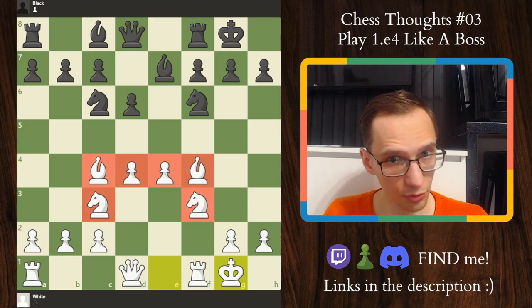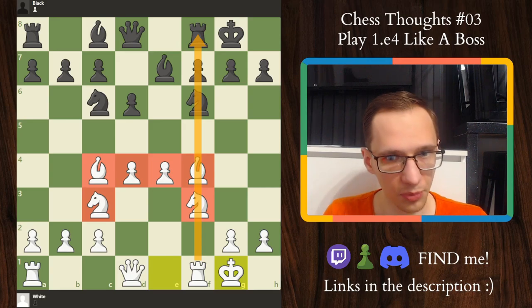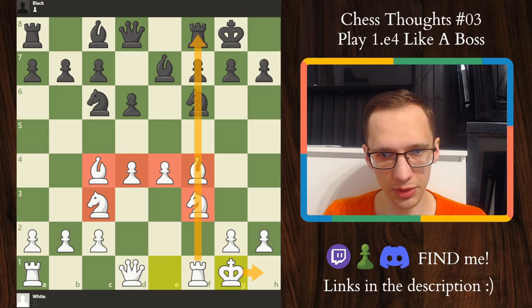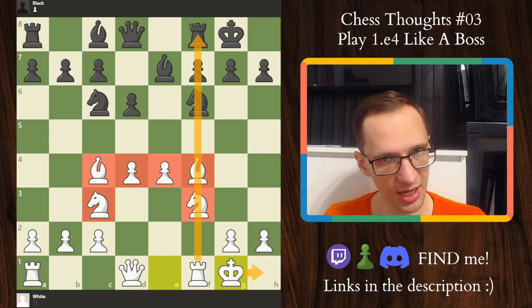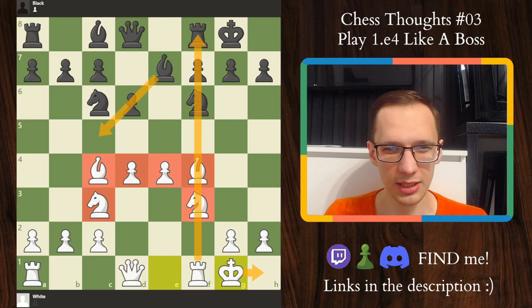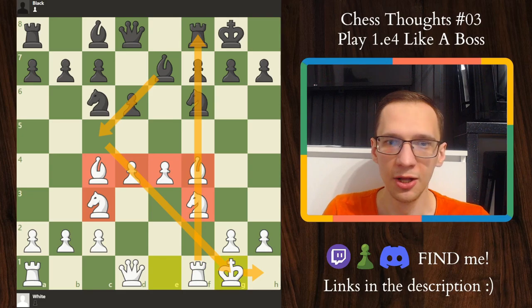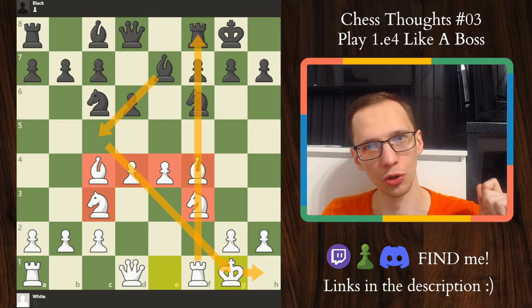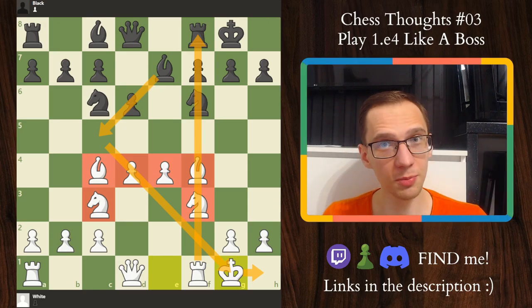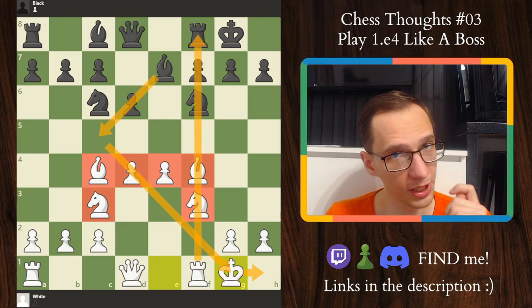The strength of this position comes from amazing central control and also the semi-open file that your f-rook has. At some point you need to tuck away your king to h1 — in many King's Gambit positions you've got to do that just to avoid trouble along the c5-g1 diagonal. But this is your bread and butter: central control, semi-open f-file, kingside attack. Let's go. This is why you play King's Gambit — you play it for fun, you play it to win.